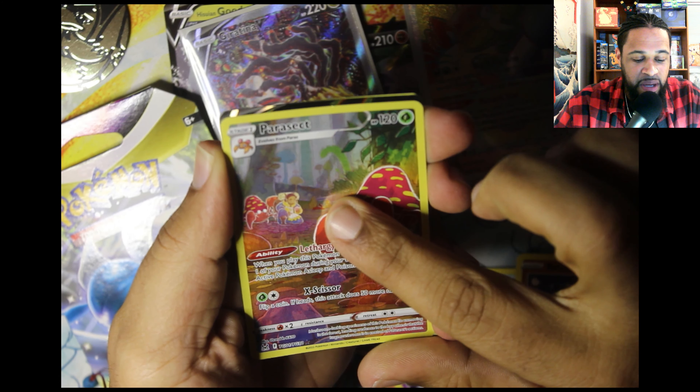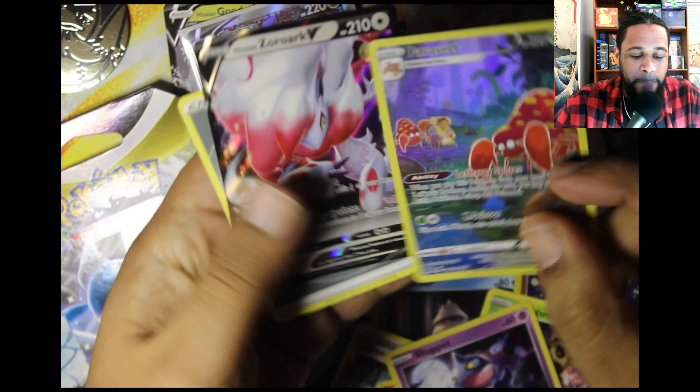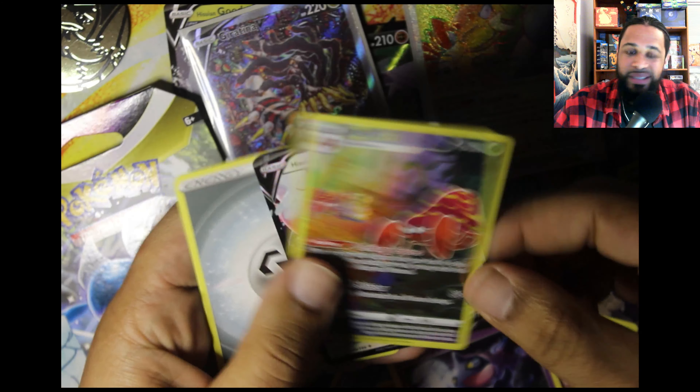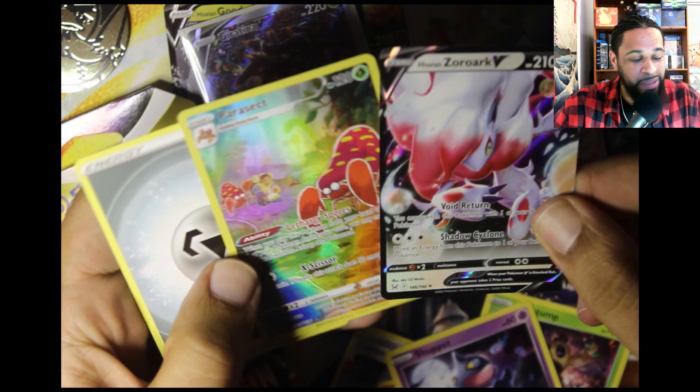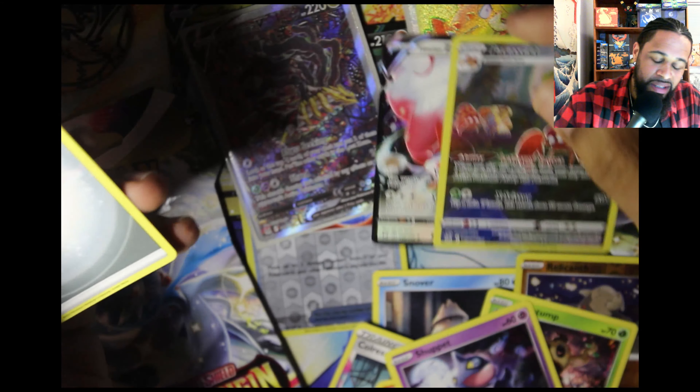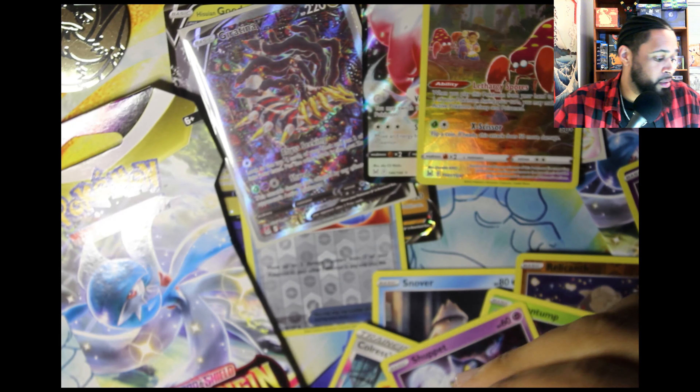It looks like we might actually have a double hit, double banger! We got the Zoroark V! This opening has been kind of lit — the Parasect and the Zoroark V. This is a deck that I've actually been trying to make so it's kind of nice that I pulled it. We got three packs left — if I pull another Giratina I'm playing it because my Giratina deck plays a two-three line: two V's and three V-Star.